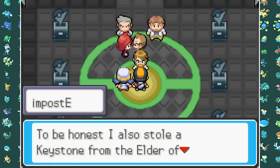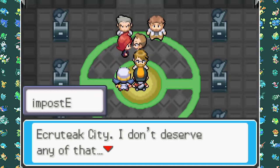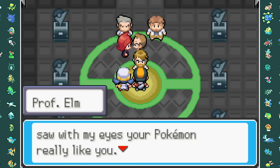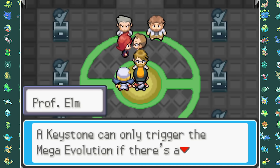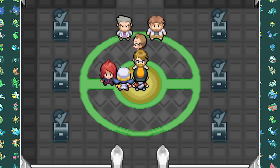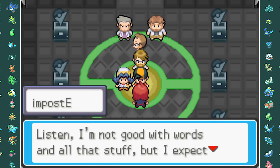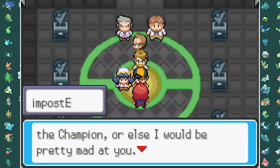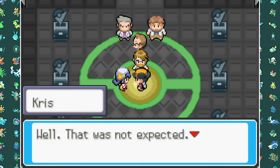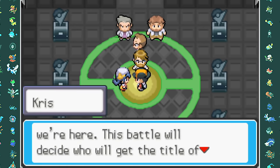Psych — this is not over yet! After the battle, Silver apologizes to the Professor for stealing the Pokemon. He actually wants to give it back, but the Professor has seen his ability to Mega Evolve and the passion he plays Pokemon with, so he decides to just give him the Pokemon. After all this, Kris still wants one last battle with me.